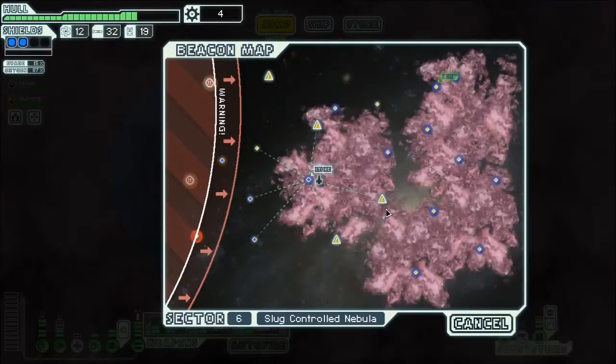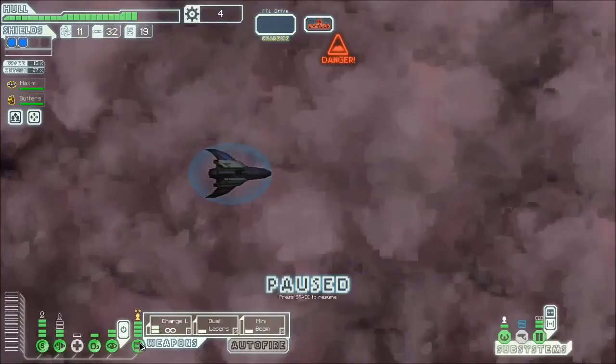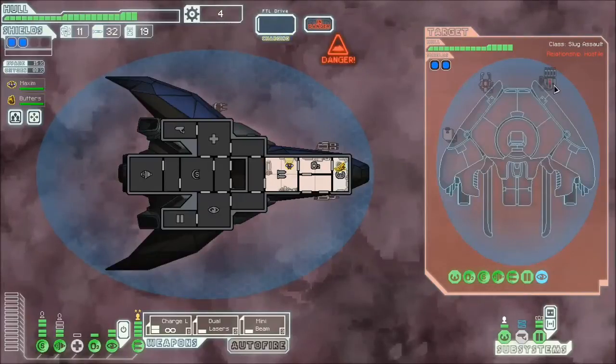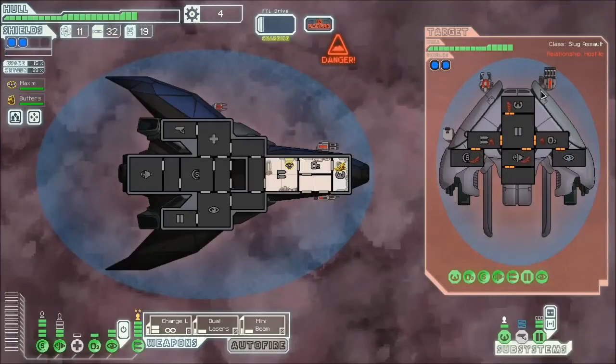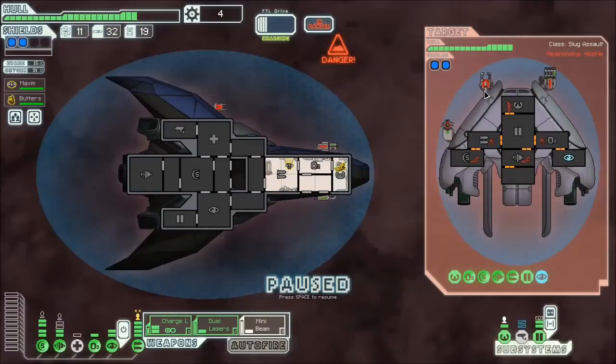I need 50 scrap to equip this beast - the flak gun is fantastic, the more I use it the more I like it. We have a lot of hostile jumps here so that's good. We'll start down here - that's a guaranteed fight and that's where long-range scanners are nice. I need better weapons and three shields eventually. That's a halberd beam - if they do any damage to my shields they'll punch through. This layout has cloaking on one side and weapons on the other, so I'll cloak before this halberd beam goes off.